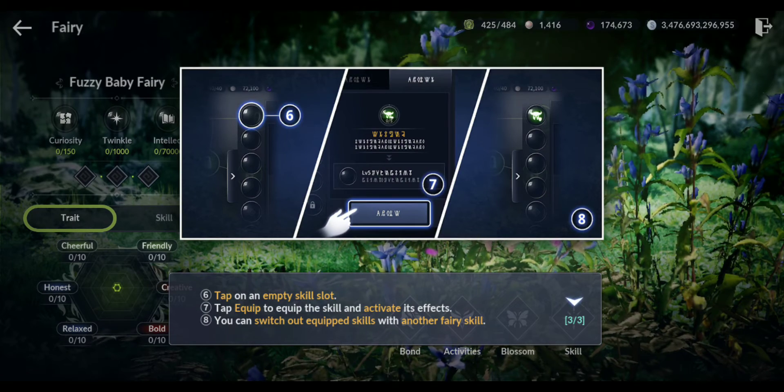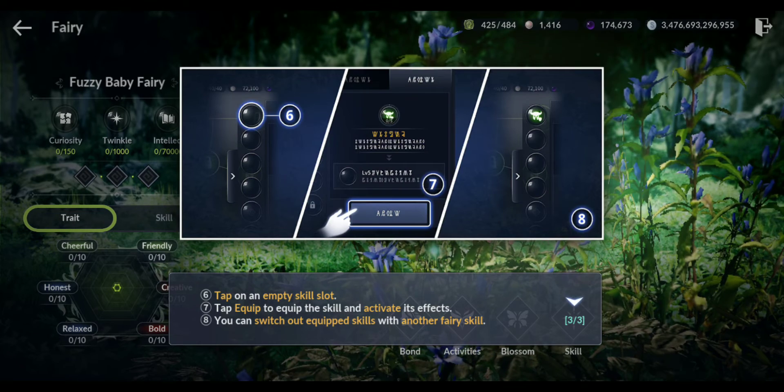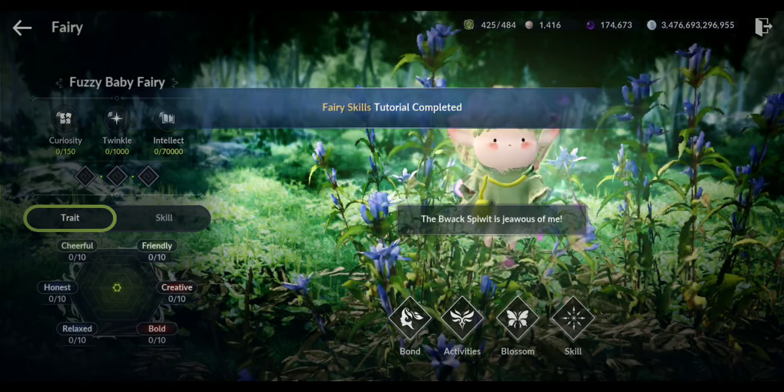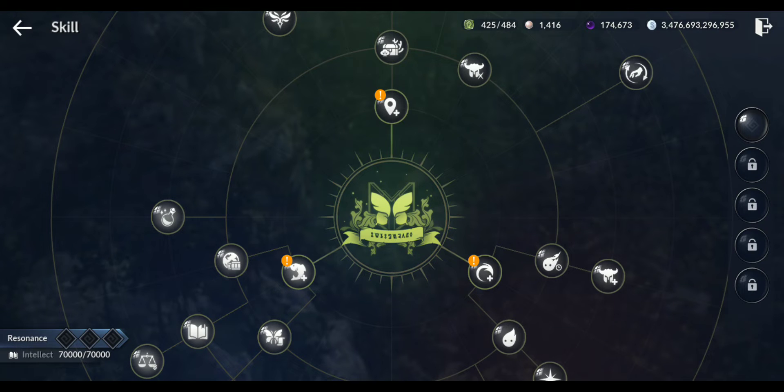Tap on the empty skill slot and tap equip to equip the skill and activate its effect. You can switch out equipped skills with other fairy skills. I have only one empty slot - the rest are locked. I need to rank up: next upgrade is Vivid, then Glistening - I unlock another one - then Dazzling, and Radiant, which is the highest right now. In total, you'll be able to equip up to five skills for now.